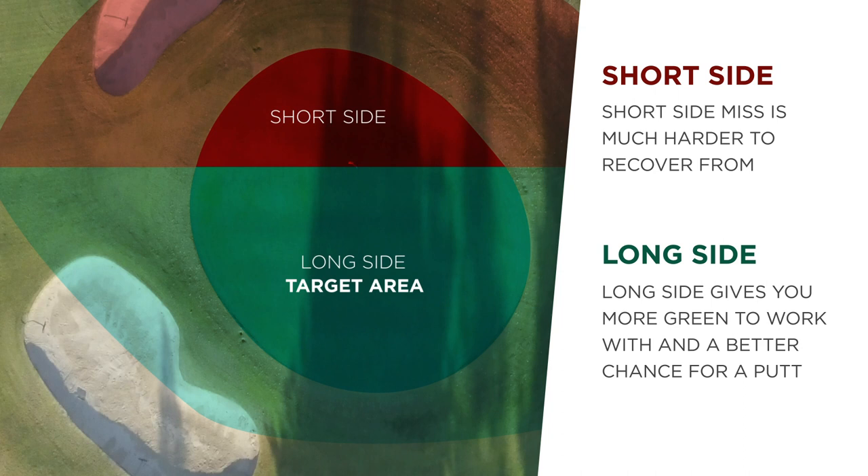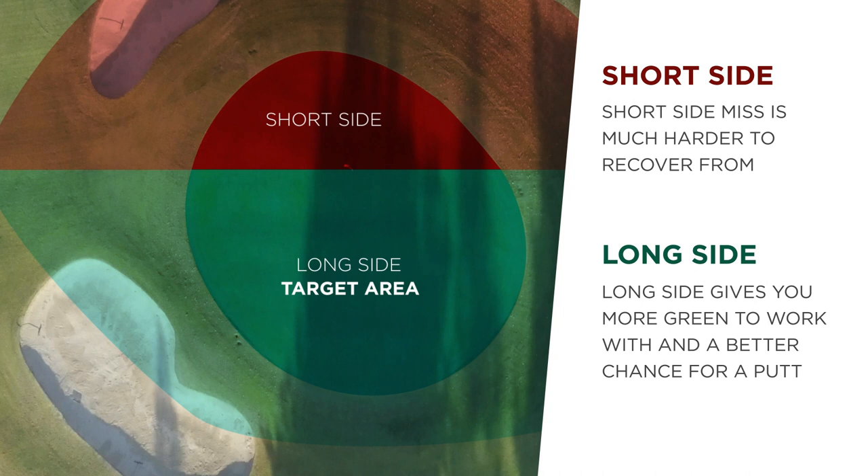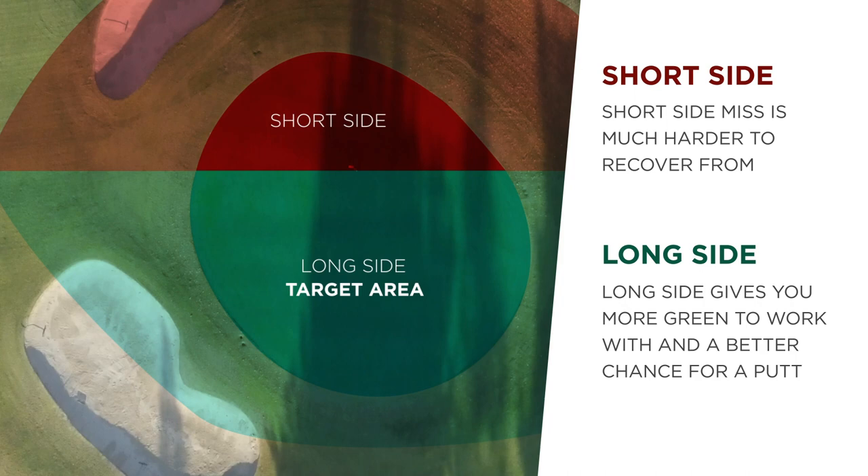If I miss 10, 15 feet to the right, I'm still putting. Even 30 feet to the right, I'm still putting. And if I miss 40 or 50 feet to the right, I've got so much green to work with, I can hit that long, bump and run type chip shot that we want to have. So next time you're in the fairway, before you approach the green, think about it. Look and see where the flag is — the closer it is to the edge, the farther you want to aim towards the middle. Don't short-side yourself, and you'll have a much better day around the greens.